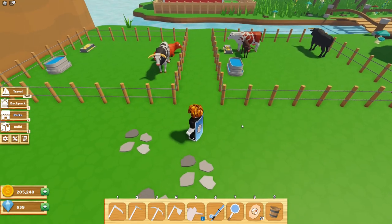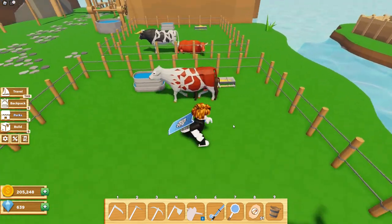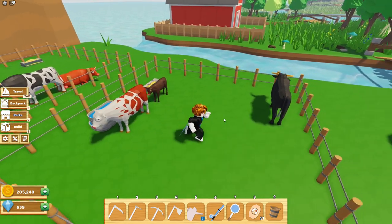There we go, the mother cow just had her baby — it looks like it's a chocolate cow! Now as you can see the cows don't have the heart particles anymore, but if you would like them to continue breeding you will need to move the baby cow somewhere else.